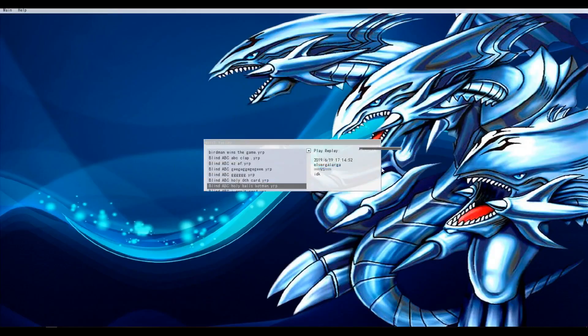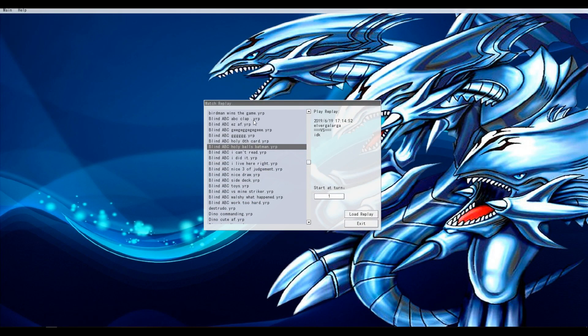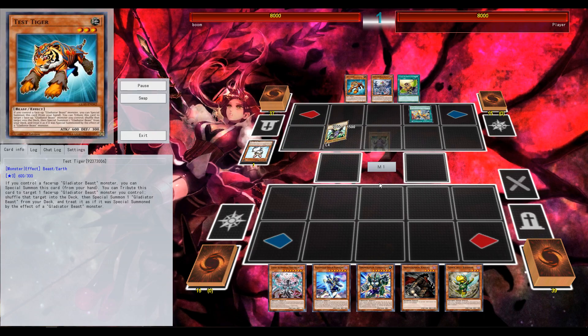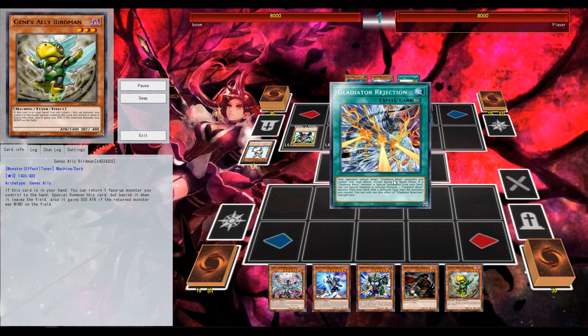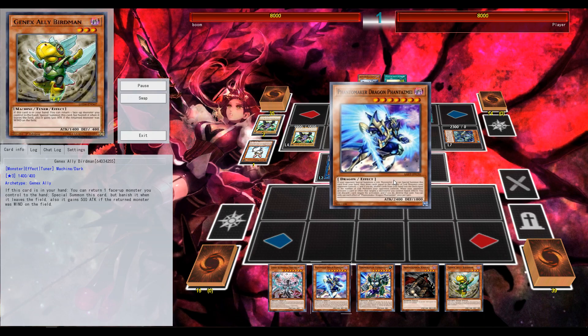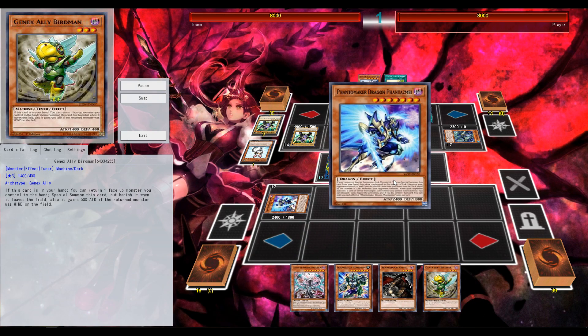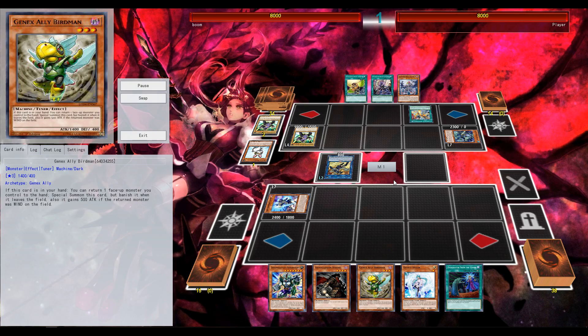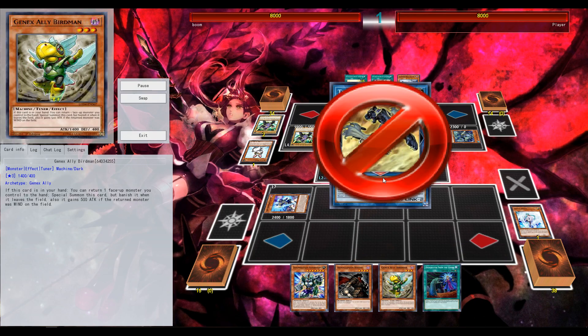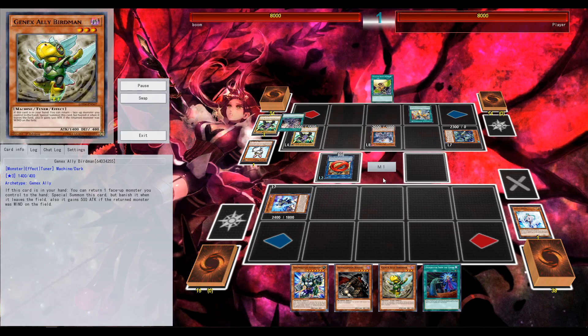You can see this deck — it just summons a million cards. We got the new Gladiator Beast support, and we got our boy Genaxe Ally Birdman, who's at 1 on the ban list. This card is really good — it's a level 3 Dark Tuner. Basically the entire deck is just Lights and Darks.